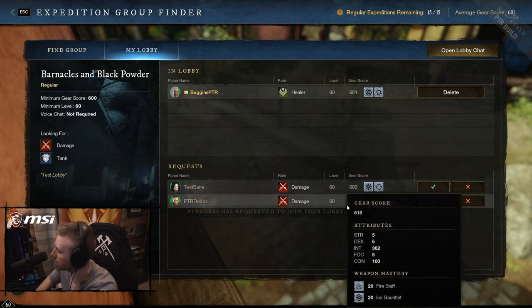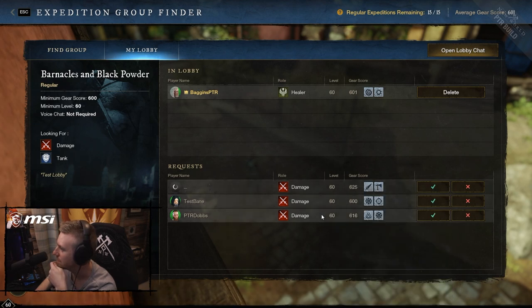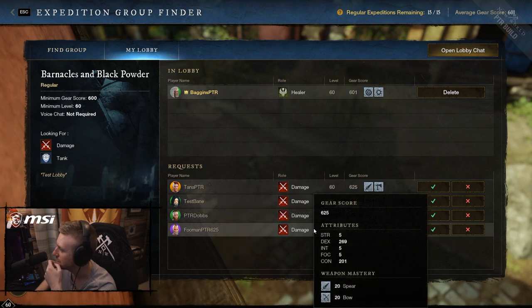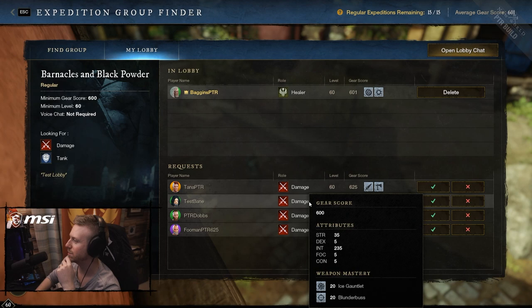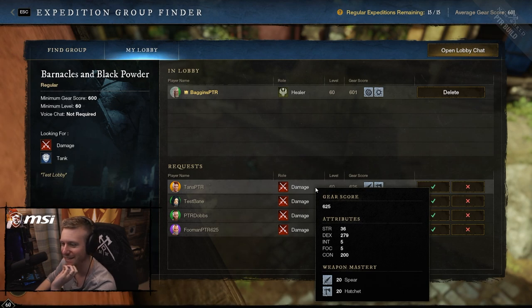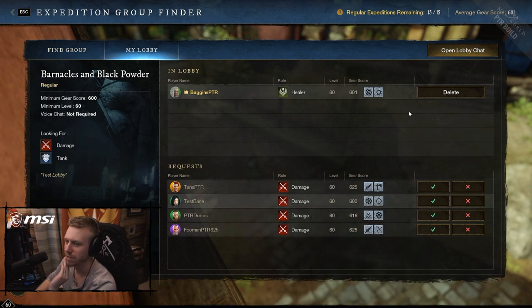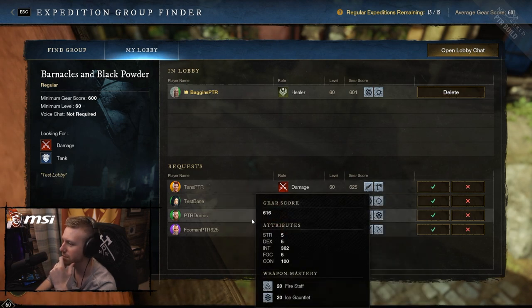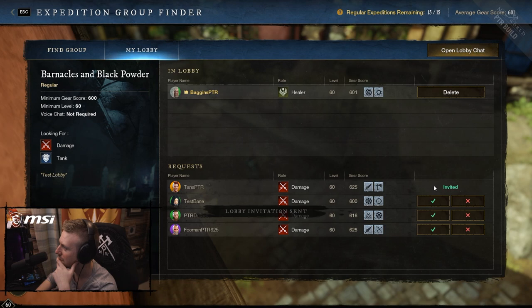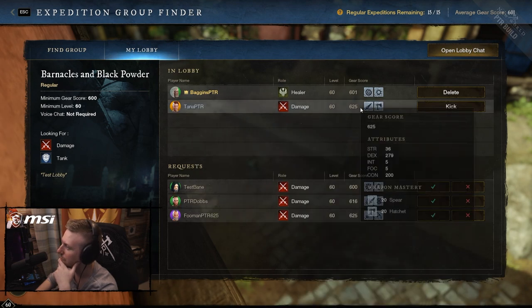And there's Dobbs - Int/Con, fire staff, ice gauntlet. We got Tana - spear/hatchet, 279 dex. Okay, this is pretty cool. It's not as much information as I would like, but it's more information than I would expect, to be honest. We got Tana - lobby invitation sent, it's working! 65, holy flip - foo man is 65 as well, spear/bow. Dobbs - let's try and kick it off as well, why not.